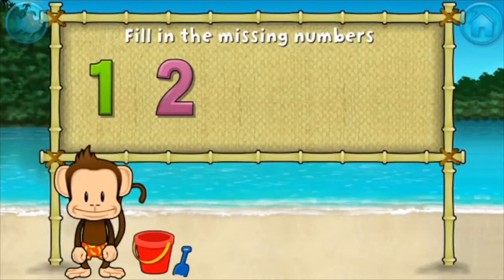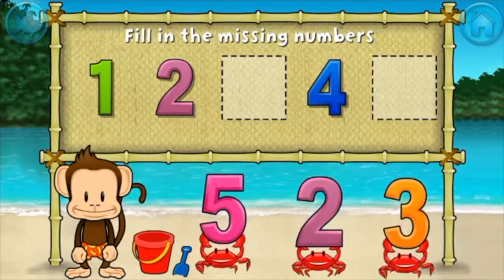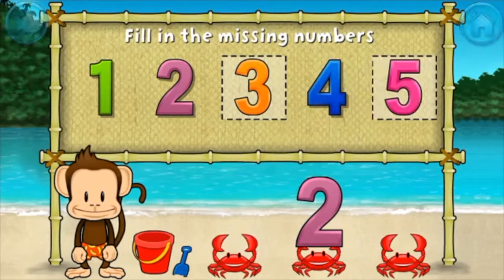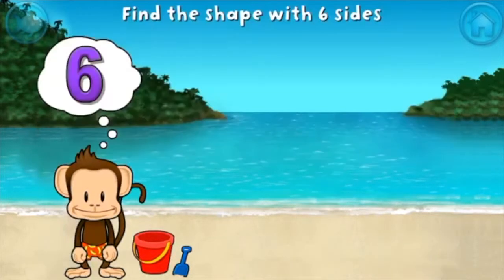One, two, four — these numbers are in order. Fill in the missing numbers. Three. You're doing great. Five. One, two, three, four, five. Stupendous! Touch the shape that has six sides.